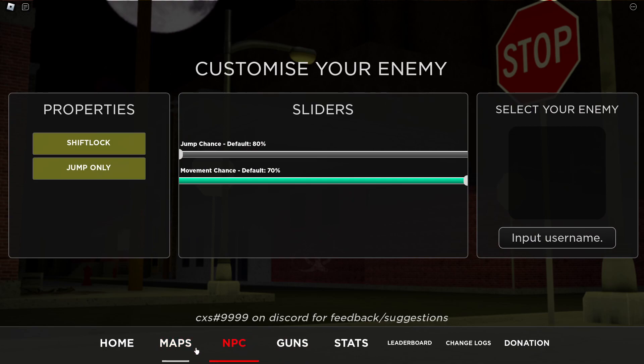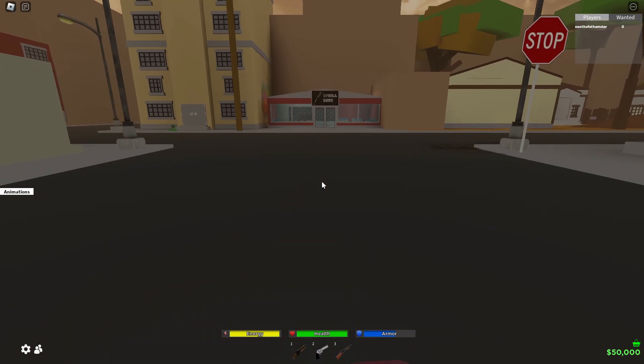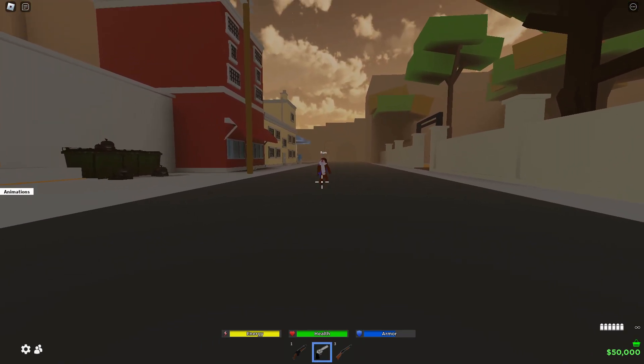When you think you're hitting your air shots, you're gonna then turn off jump only and make jump chance lower. Now this will take a lot of practice, but you can't be compared.